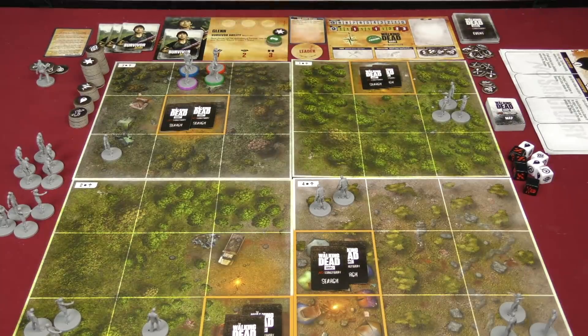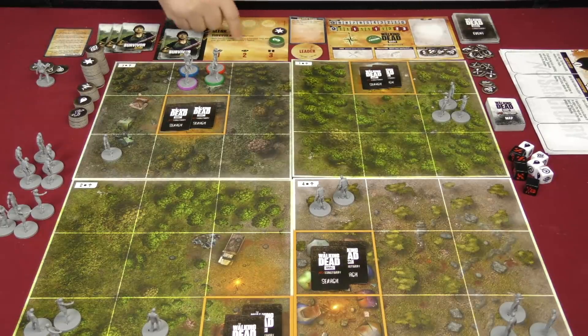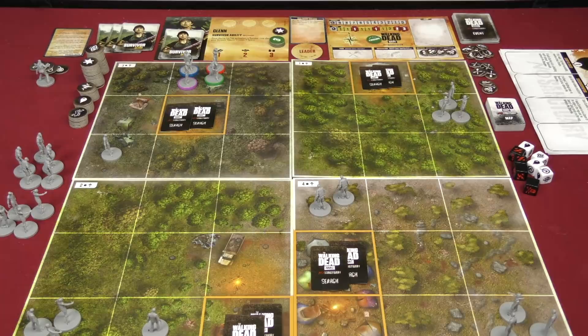Some cards in your deck let you give survivor tokens to other people. Once another player has your token and still has a trust token on their sheet, they can discard it and use your special ability — in Glenn's case, moving one space for free.